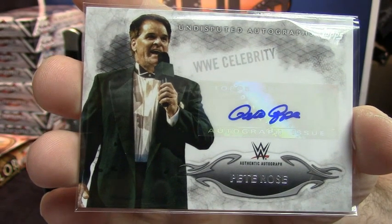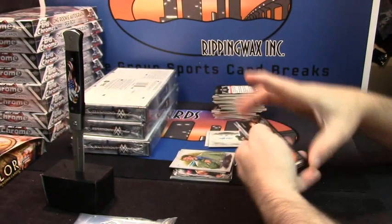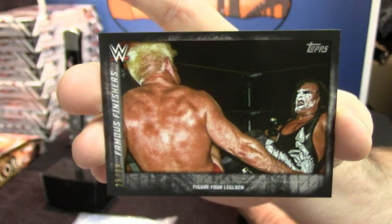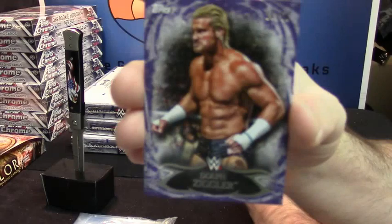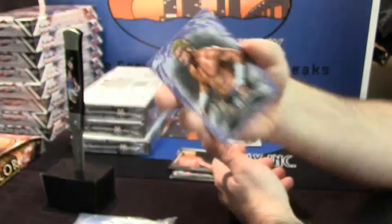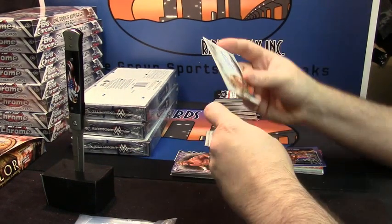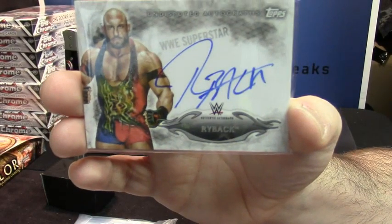There you go. 25 out of 99 — Figure 4 leg lock for Ric Flair. 26 out of 50, Dolph Ziggler. Look at this — somebody's going to want it because it's a WWE card. Let's go back to the man that has no neck — Ryback.